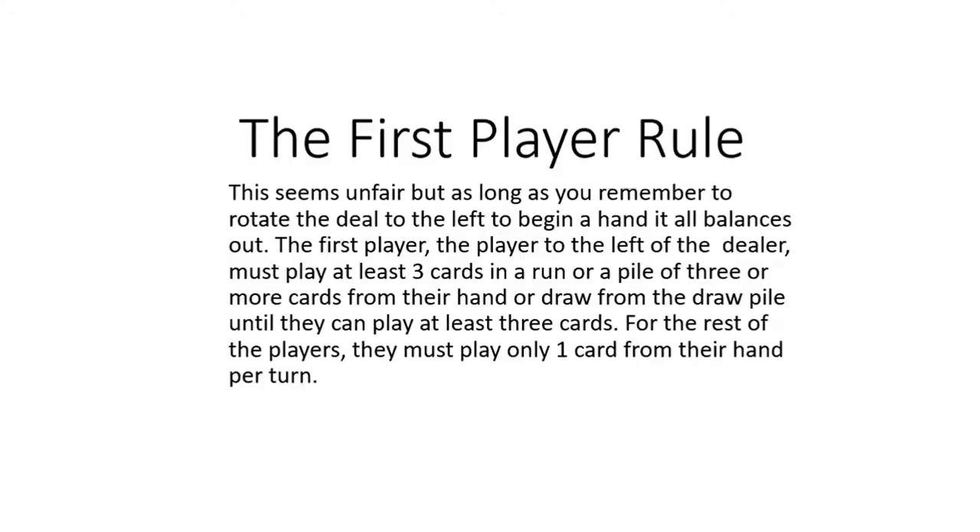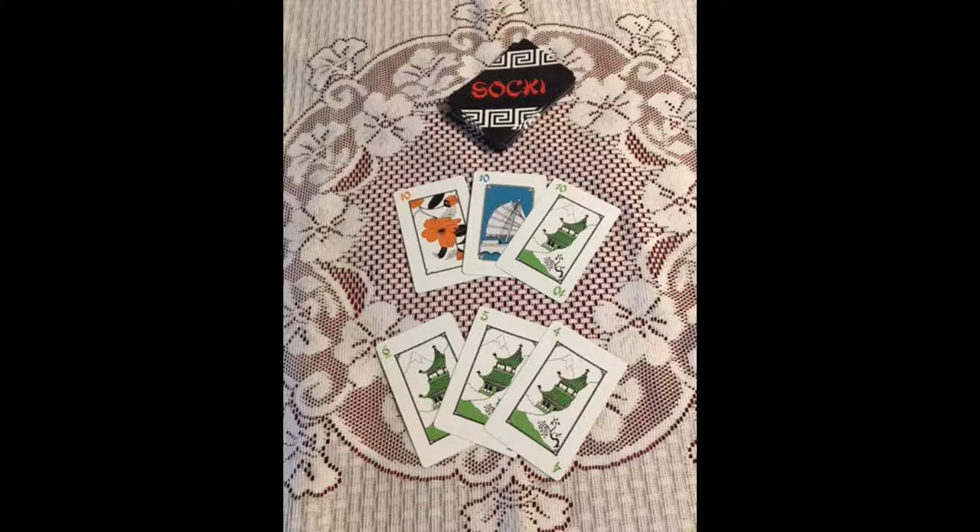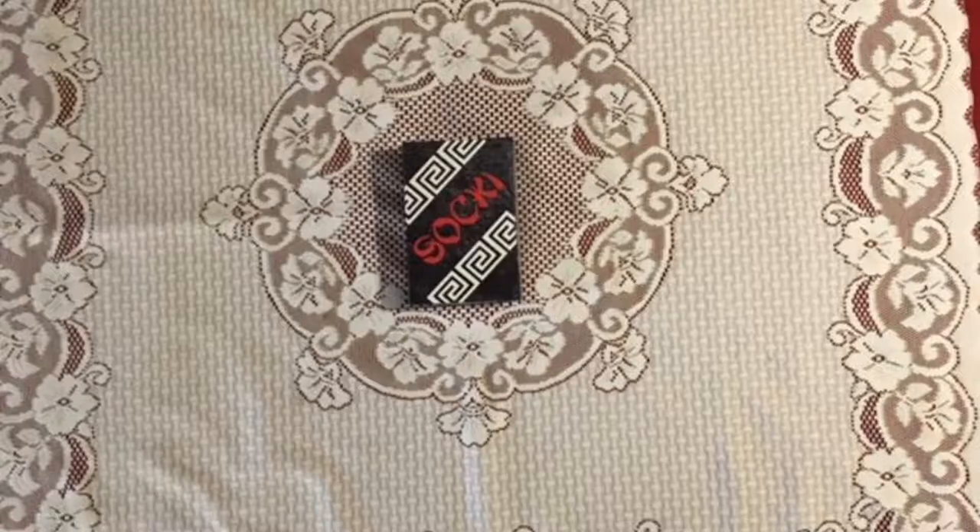Let's begin. Pick a dealer for the first hand and have them shuffle the cards while the rest of you get snacks and beverages. The player to the left of the dealer is the first to play. This player is treated unfairly at the beginning of each hand. The first player must play at least 3 cards from their hand onto the playing surface face up. Plays are either 3 like-symbol cards, like 3 tens, or you can play 3 cards in a run, like a 4, 5, 6. But if you play a run, the cards must be of the same suit. If the first player does not have any 3-card plays in their hand, they must draw 1 card at a time from the draw pile until they do have at least a 3-card play.